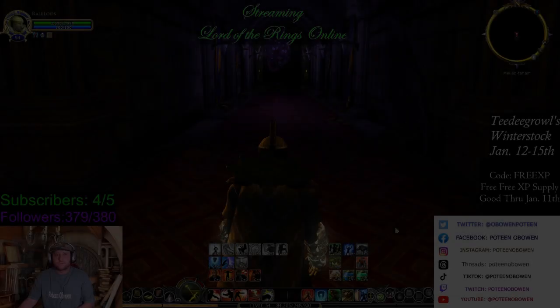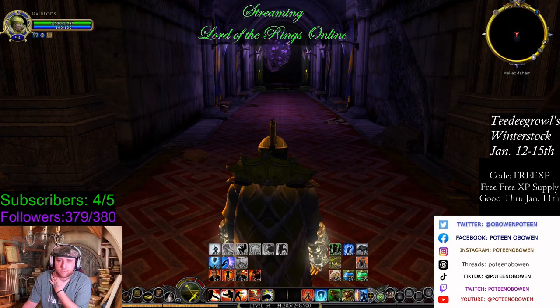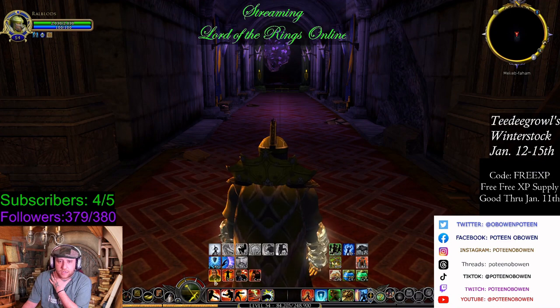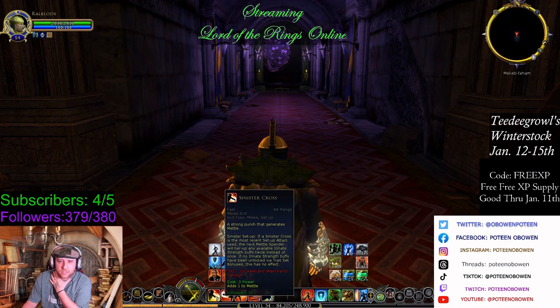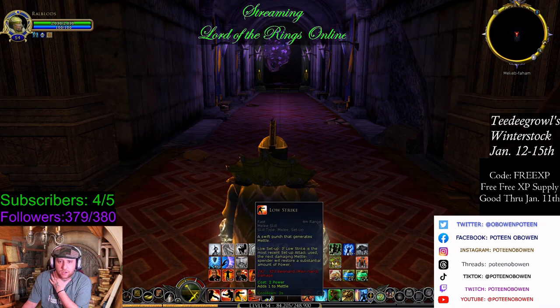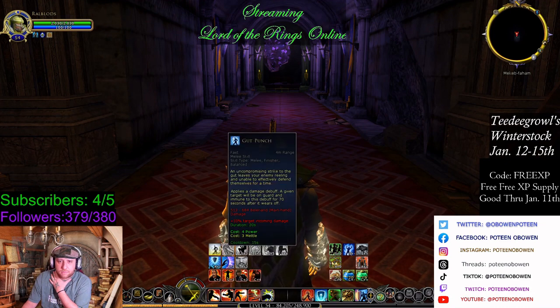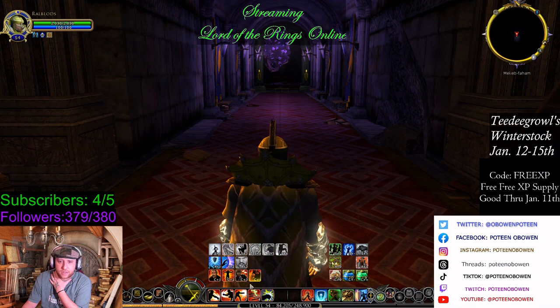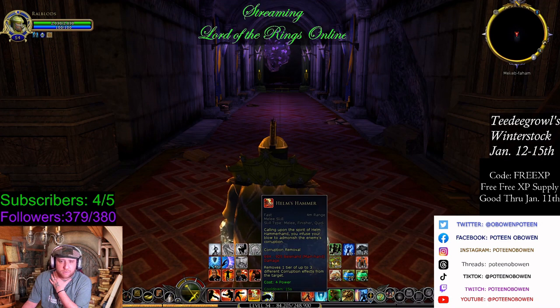All right, Megavon on YouTube. I'm going to go through a little rotation here on Blue Line Brawler. For single target, I just use Brash Invitation, Sinister Cross, Dexterity's Hook, Low Strike, and then Gut Punch. If that's on cooldown, Overhand Smash; if that's on cooldown, Knee Strike. You could also replace it with Helm's Hammer if you want, because that just costs Power.